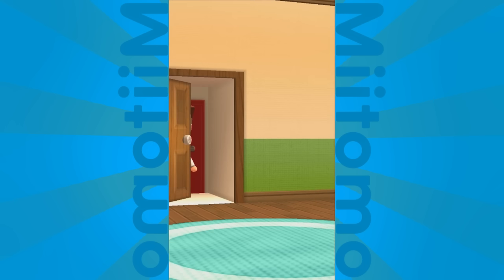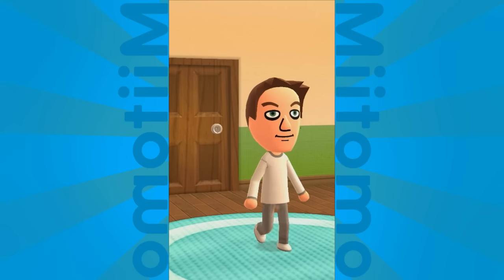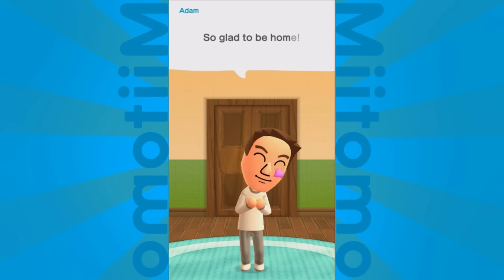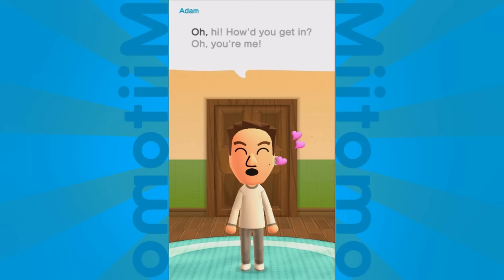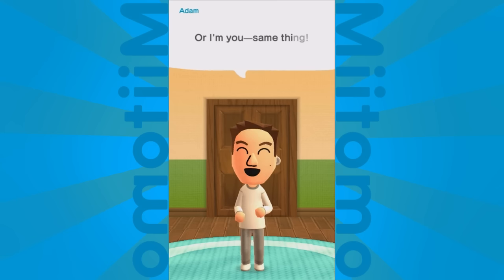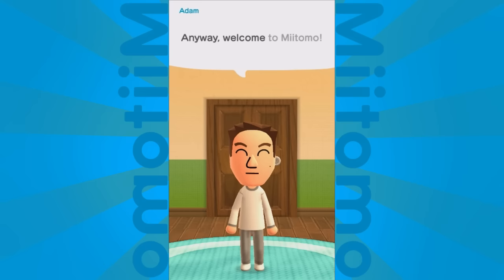I'm going to let my Mii take over and tell you a little bit about how this works. Rather than having to StreetPass with your friends, you connect with your real friends over the internet and get to see what they're up to, hear from their little Miis, and have photos with them. It's a very meta element — we're both Swimmingbird. Anyway, welcome to Miitomo.